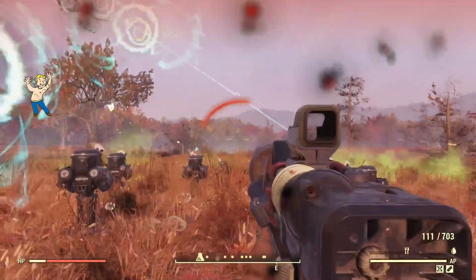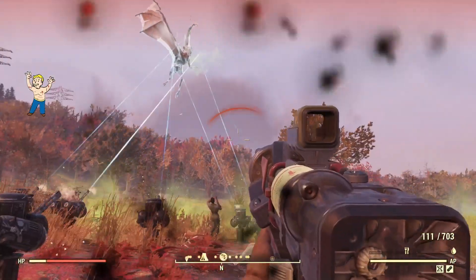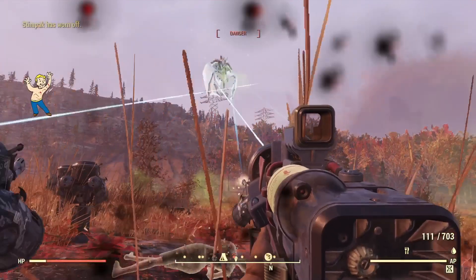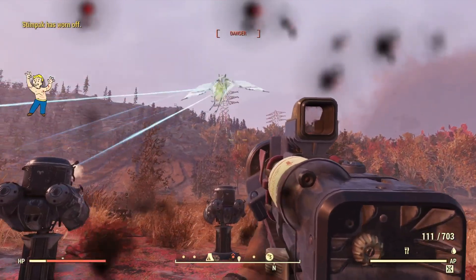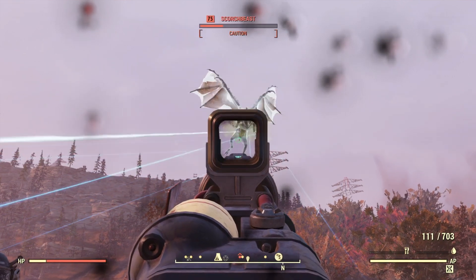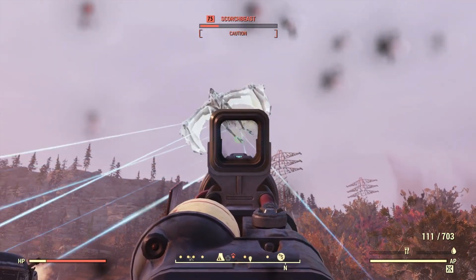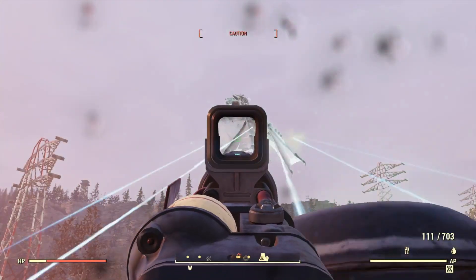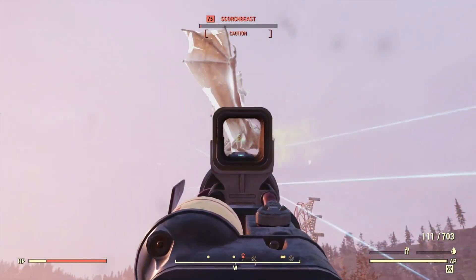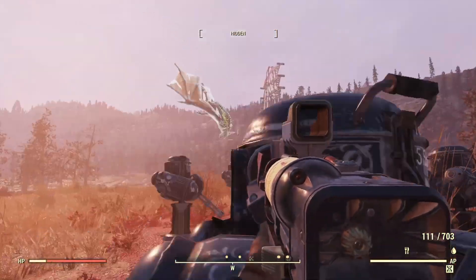Just to show too — some camps can be attacked by Scorchbeasts, and these things just absolutely destroy Scorchbeasts. This took all of 30 seconds to kill the Scorchbeast, and it can't even really do anything. It pretty much just gets frozen in the sky, as you can see, and it even slows down the sonic boom waves or whatever you want to call them. So it's actually really nice if you ever have Scorchbeasts attacking your camp.